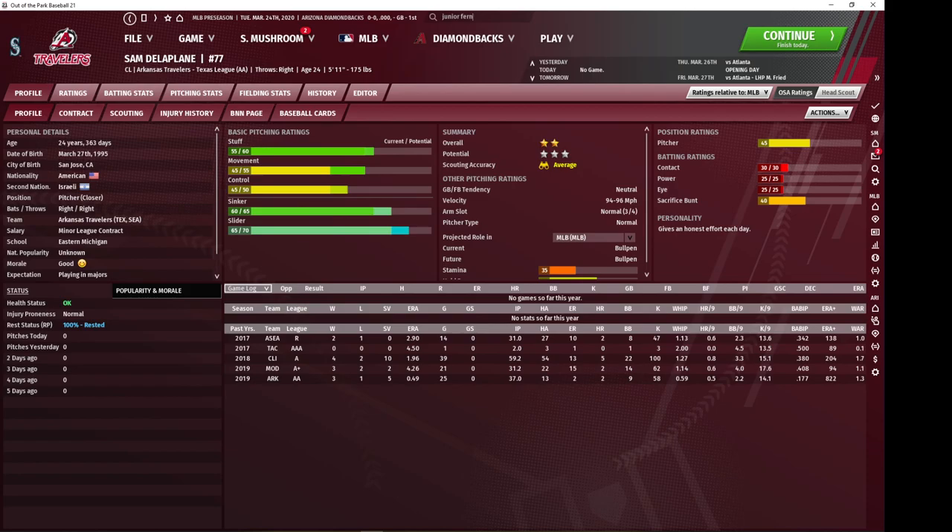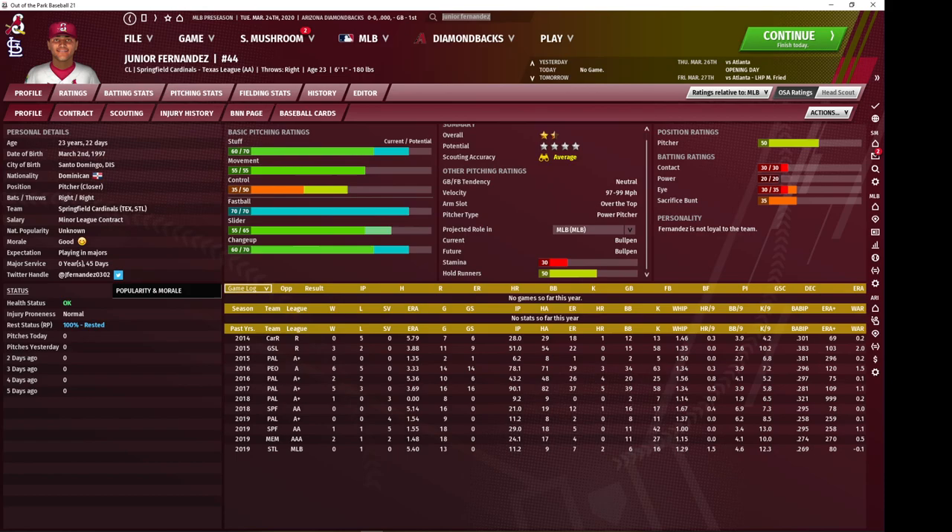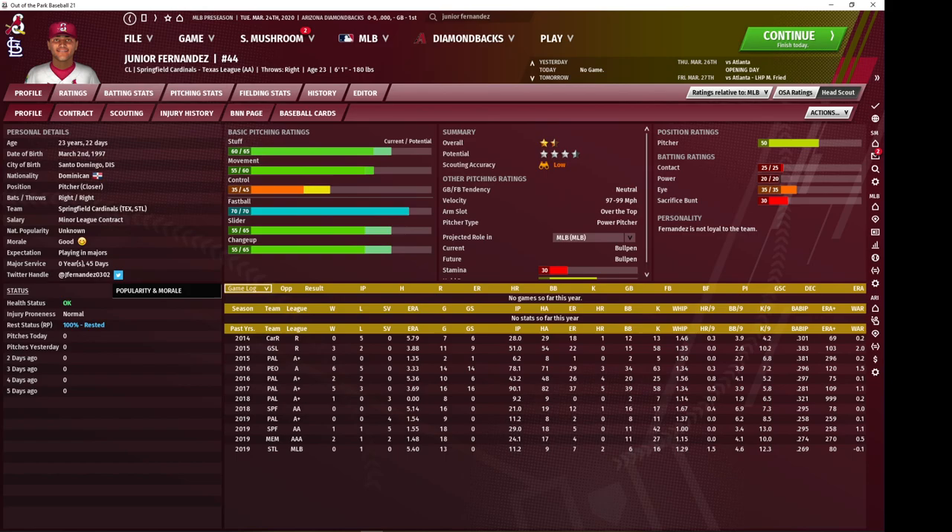Junior Fernandez of the Cardinals is likely one of the best, if not the best, prospects in the game. He's got very high stuff and above average movement and control in most saves, with a nice three-pitch mix, which is uncommon from a reliever of his caliber. He's quite cheap to get from the Cardinals — you can pick him up in a package with Alex Reyes. Just another value guy.